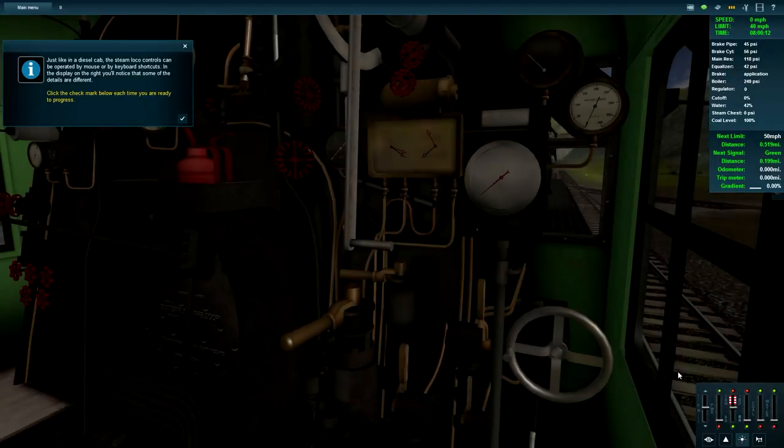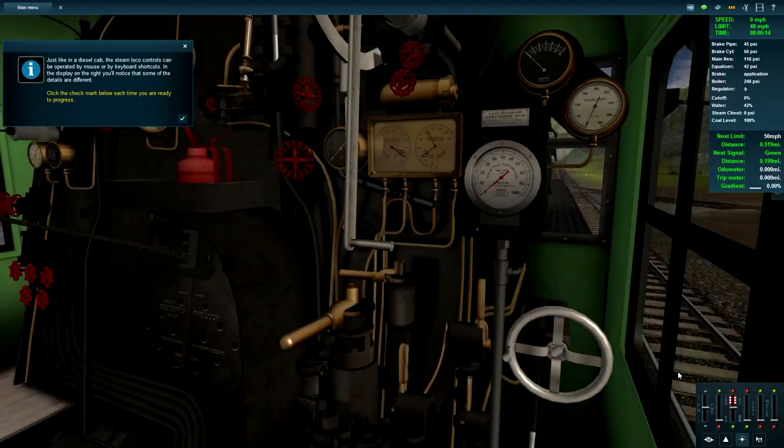I'm going to fail horribly at this. Just like in the diesel cab, the steam loco controls can be operated by mouse or keyboard shortcuts, and the display on the right has some different details - because it's a steam train, it doesn't work like a diesel! When taking control of the steam loco there are a few things to check first. Boiler pressure needs to be maintained to keep the locomotive running.